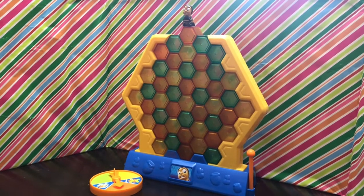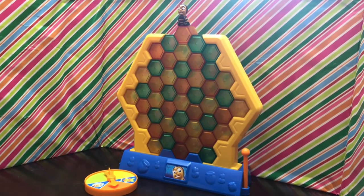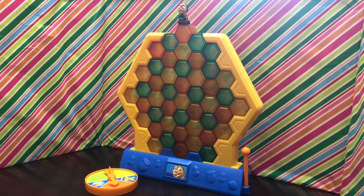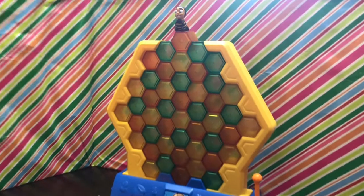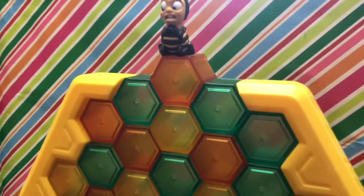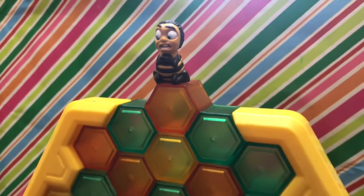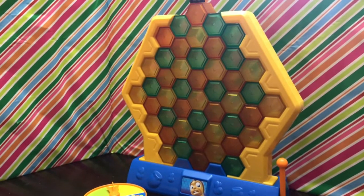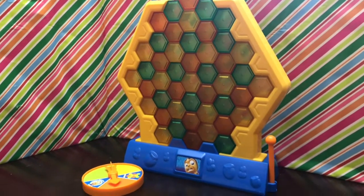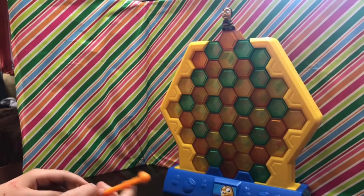Hi guys, it's Zahra and Lisa, and welcome back to Speech Fairies. Today we have the honeycomb game. The objective here is not to let the bee fall — here he is right at the top. He's kind of praying and hoping that he's not going to fall. I think he's going to fall pretty quickly. So we're going to show you how the game works. This will be used to get out the honeycomb, and this is the spinner.